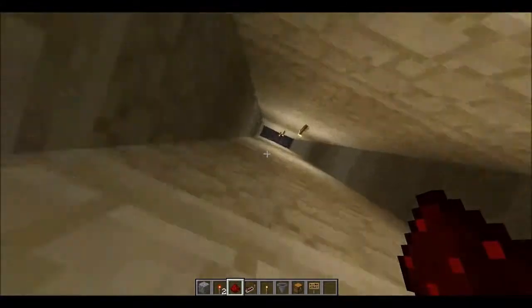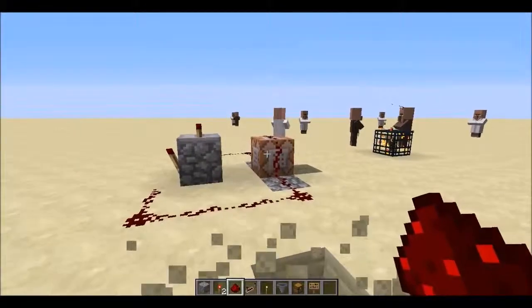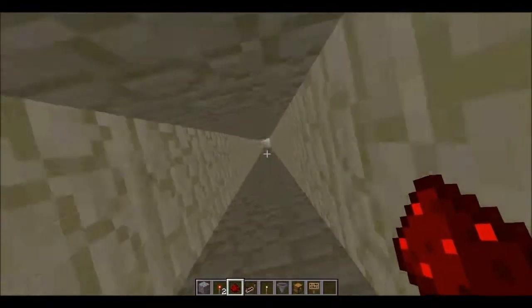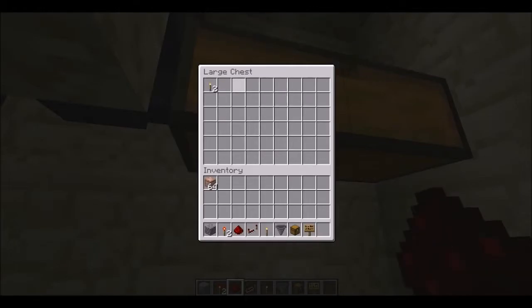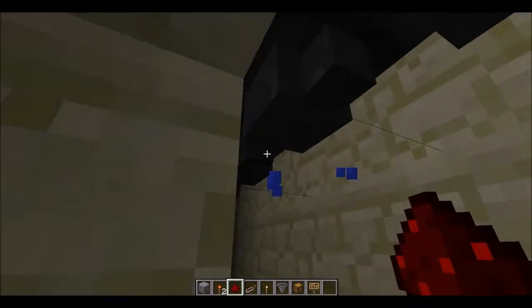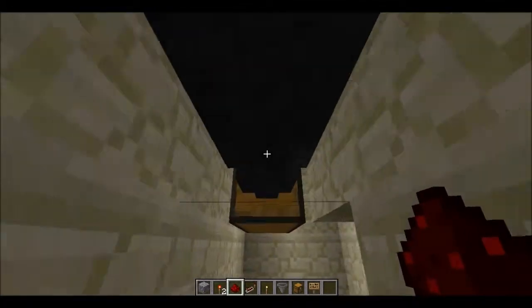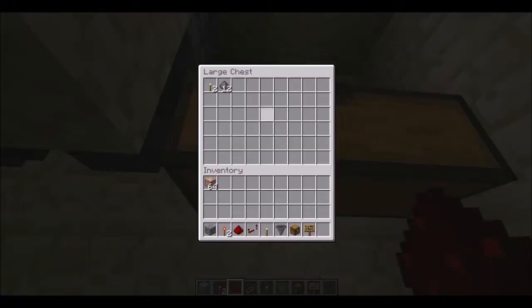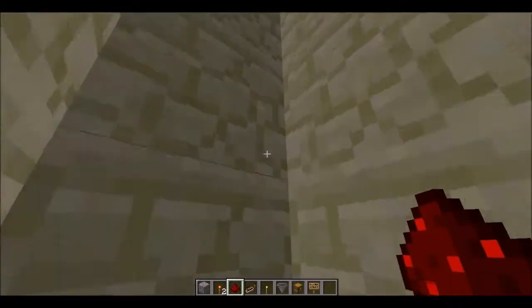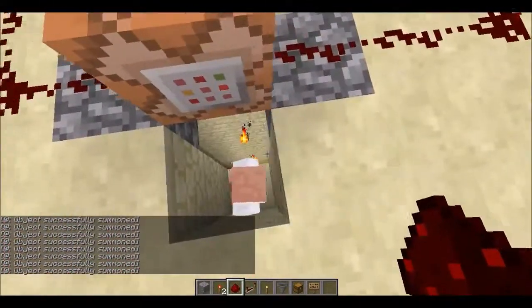If you're running a server, you could do this rather than a normal spawner, which can be broken more easily. When the creepers die, you'll notice gunpowder is now flowing into the hoppers. Make sure all the hopper nozzles face into each other, and make sure the last one flows into your chest.